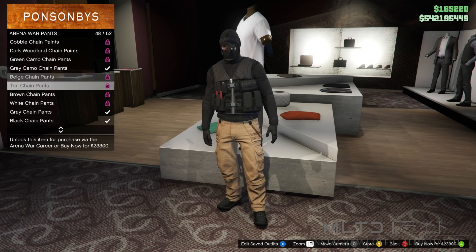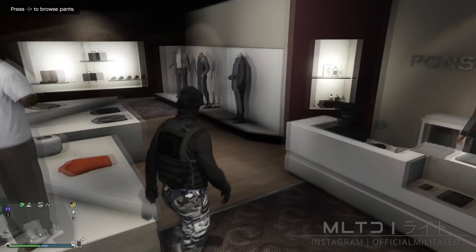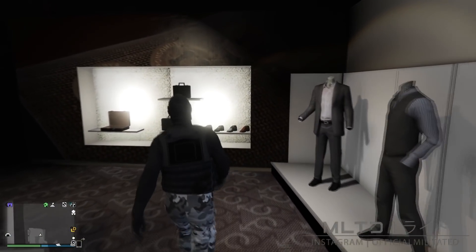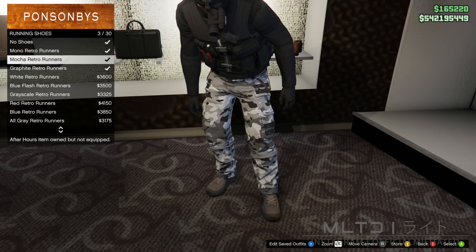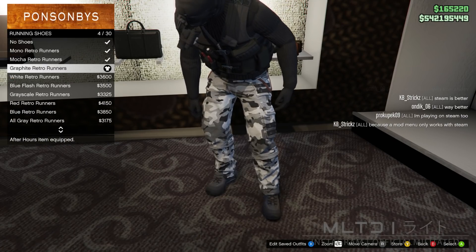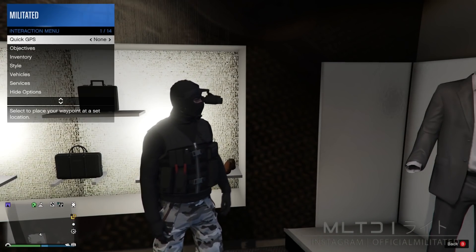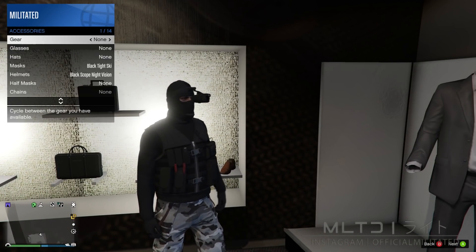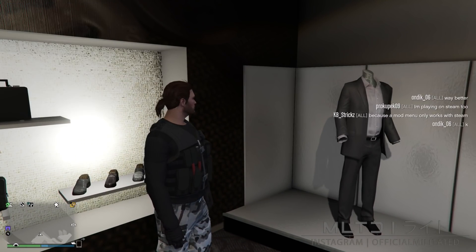Purchase the grey camo chain pants, which are near the bottom of the list. Then head over to the shoe section, go into the running shoes category, and purchase the graphite retro runners — feel free to use a different pair if you prefer. We're now going to remove the mask by opening the interaction menu, going into style and accessories, and removing it from there. This is to stop the screen from going green when we enter crooked cop.